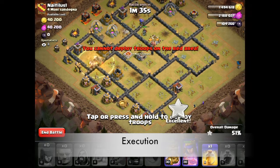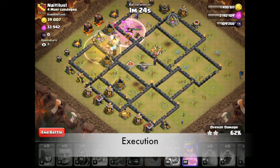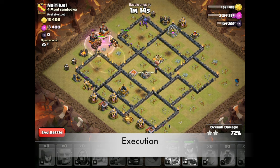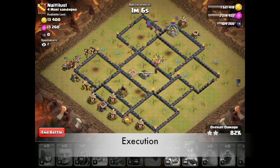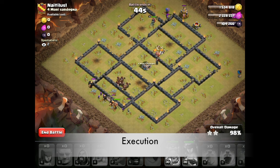Dropping another heal here and getting some cleanup troops down the back end. Another giant bomb goes off and we'll put another heal there. Looks like we're going to get this — just cleanup left. Going to phase the king and queen; we got a minute 22 to clean up and a lot of hogs remaining. The giants and bowlers cleared the whole right side of the base using just one rage spell. Three heal spells for the hogs worked along the left side. We pretty much broke the base into two halves — giants, bowlers, and heroes on one half; hogs on the other.